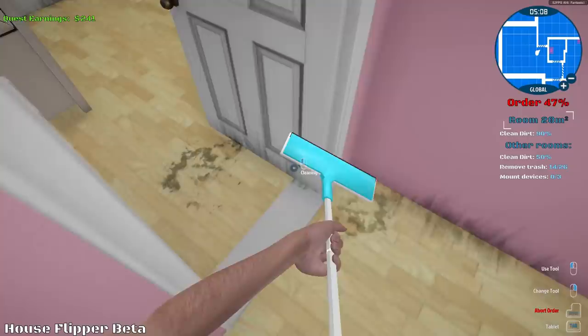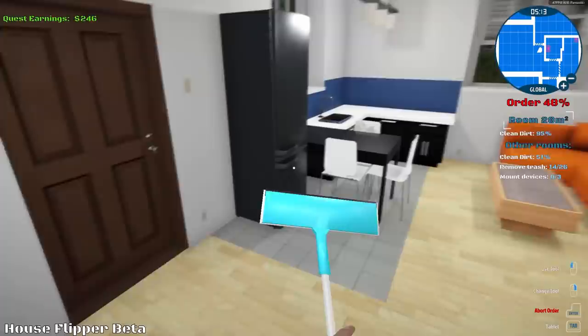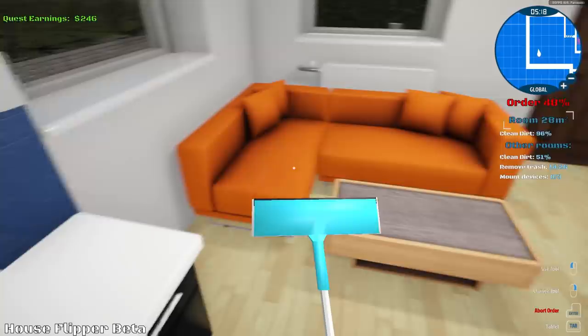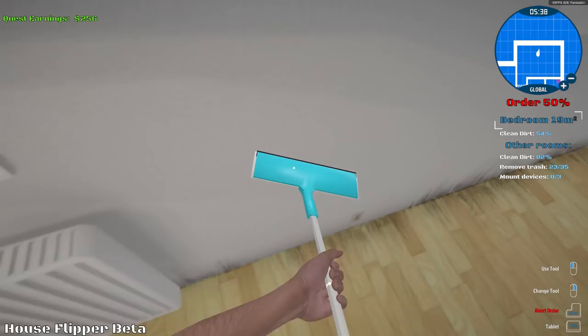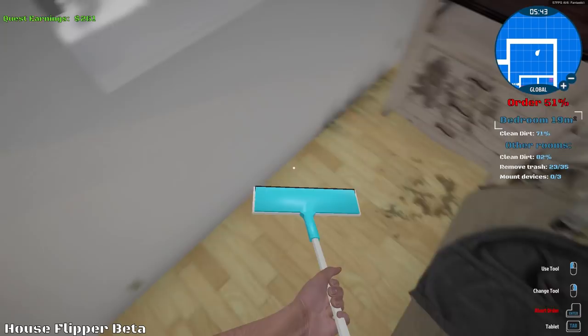Living room, hallway — looks done. I missed some chairs, but other than that it looks pretty good. Open up the window, give it some air. It looks like they came through the windows. Those sneaky raccoons wrecking this guy's brand new house. I guess it gives us something to do.